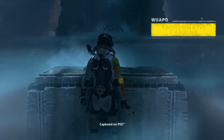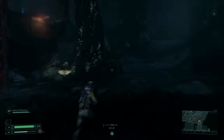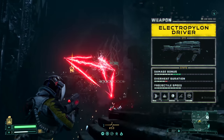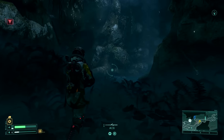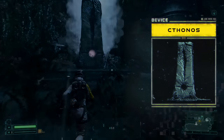Getting into our first positive news story, it looks like review codes for Returnal have been sent to the press, and so far, even though not many people have gotten to play a whole lot of the game — they're only allowed to talk about the first few hours — we're hearing that everyone's really enjoying the game. We have footage of the first hour online. The game is running in dynamic 4K resolution, 60 FPS with ray-traced lighting, and all the particle effects look fantastic, though it is a dynamic 4K.